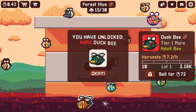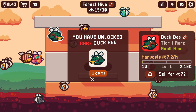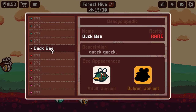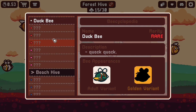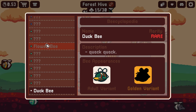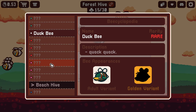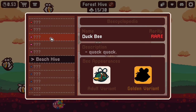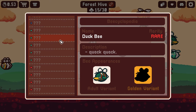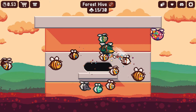We have our duck bee! This guy earns us 7.2 coins per hour. Going into our collection, here's our duck bee. We have our commons, uncommons in green, and rares in red — that means we have three more rares to find, as well as golden variants of each. And then I'm guessing these pink ones are legendary. We repeat the process for the beach hive, and I'm wondering if once the game releases there will be more hives as well.